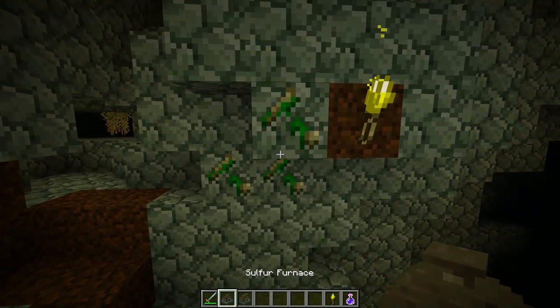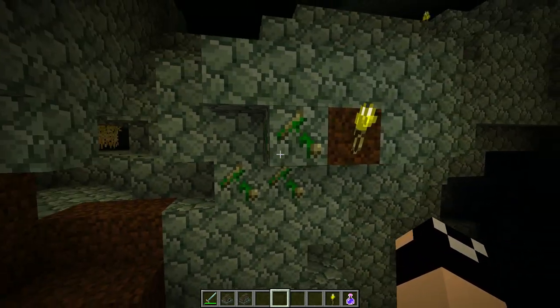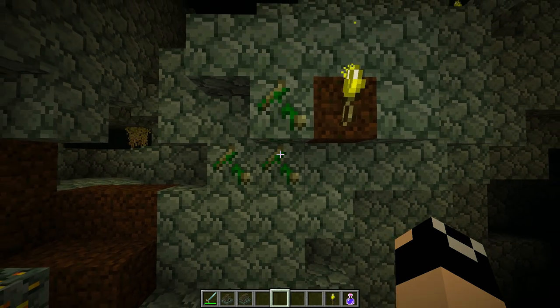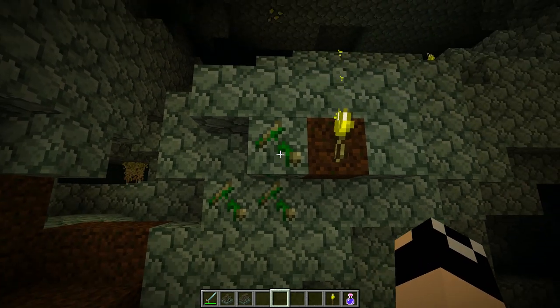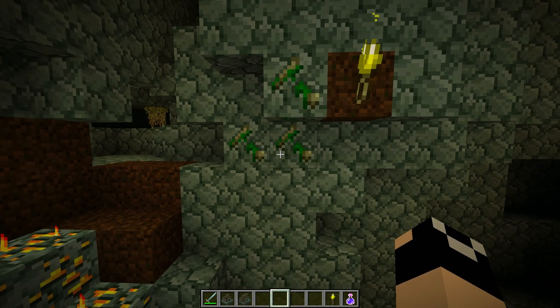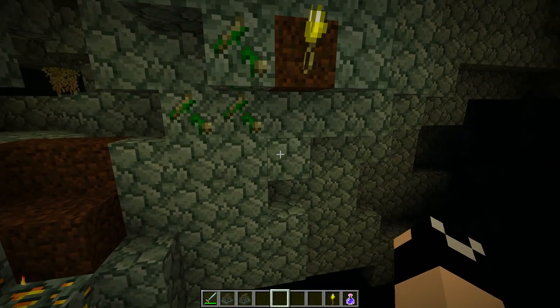Over here you'll notice this ore — this is slimy bone ore. Slimy bone and sulfur can both be mined and be affected by fortune. Mining slimy bone ore by default is just going to give you one slimy bone, but if you do have fortune available it might be worth using when you're first starting out. Long term you're going to have more than enough slimy bones for anything you're doing.